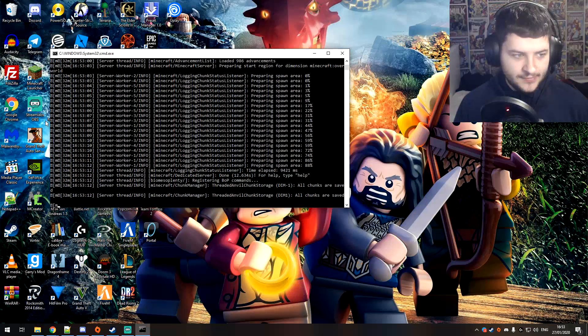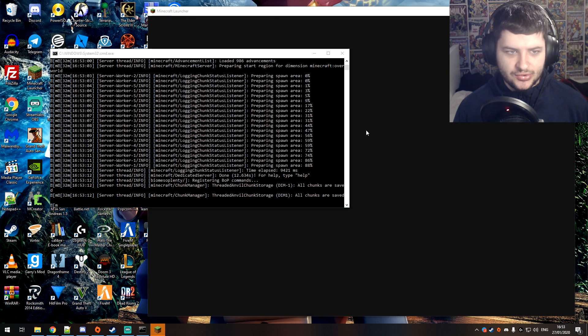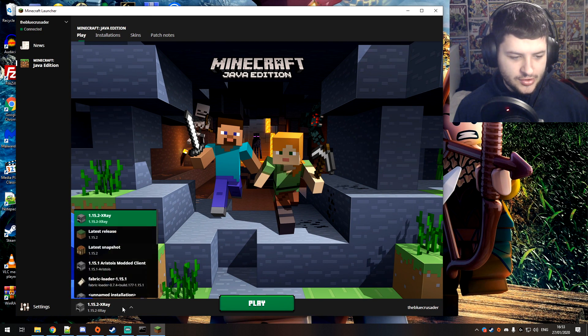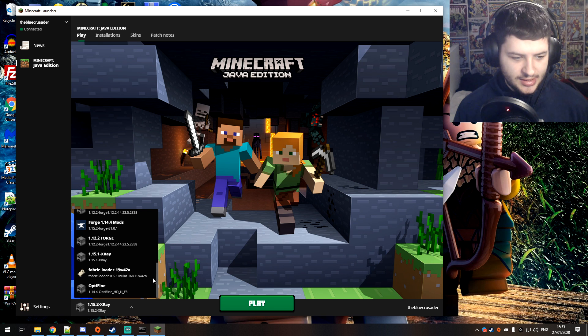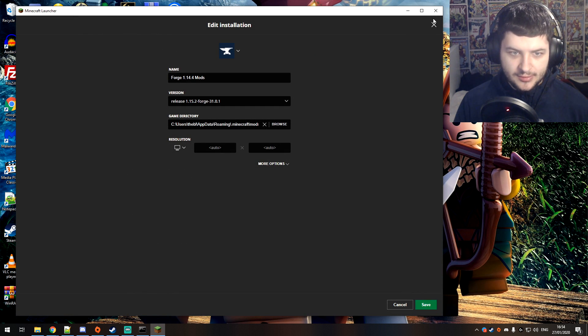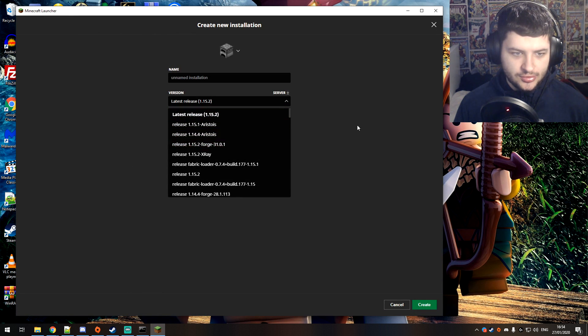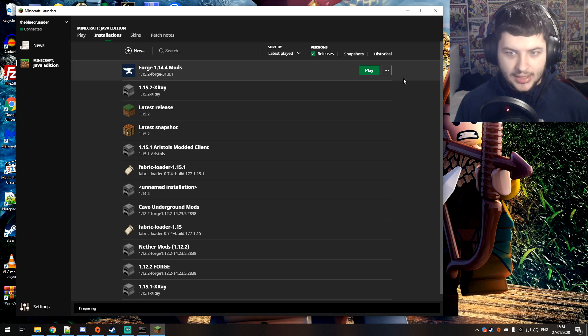To test the server, open up the Minecraft launcher and try to connect to our new local server. The first thing you need to do is select the Forge profile at the bottom left. Find the forge install — it should be Forge 1.15.2. If you can't find it, press New Profile, find Forge, and create a new profile. Then press Play on this Forge profile.